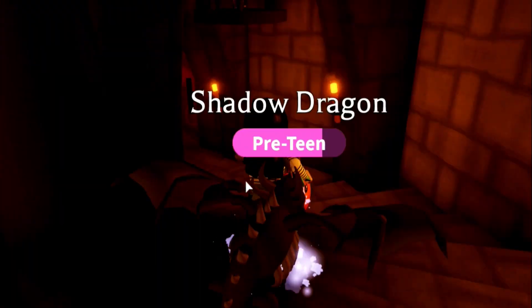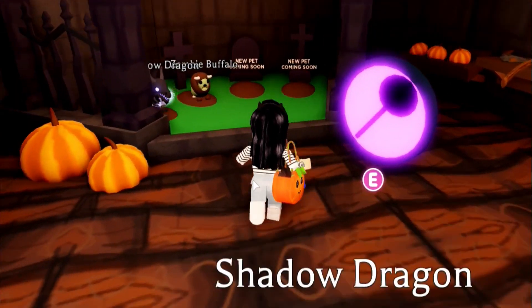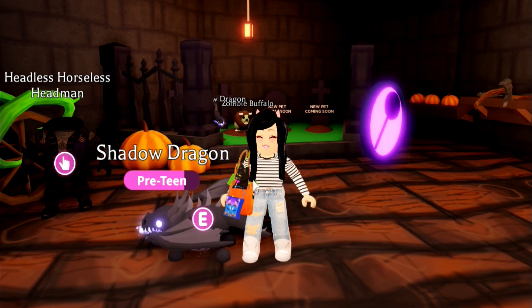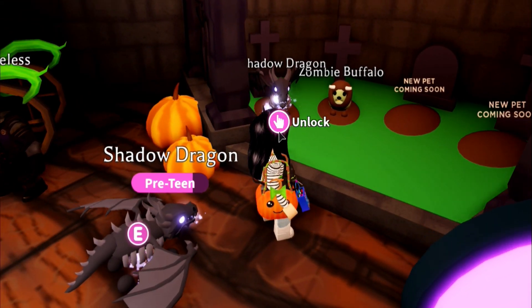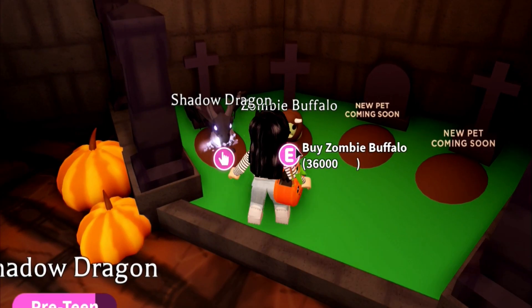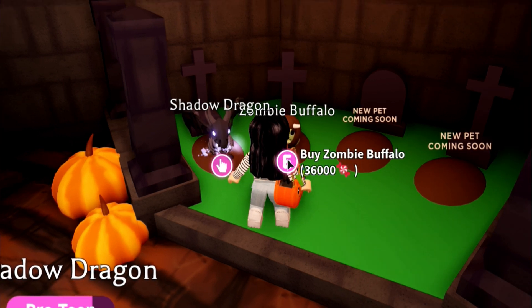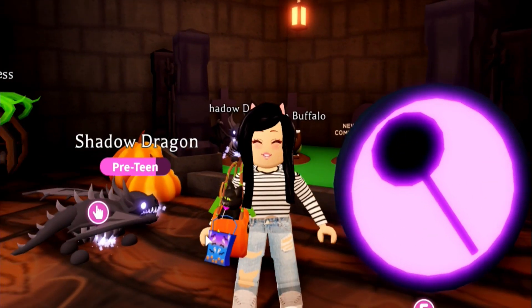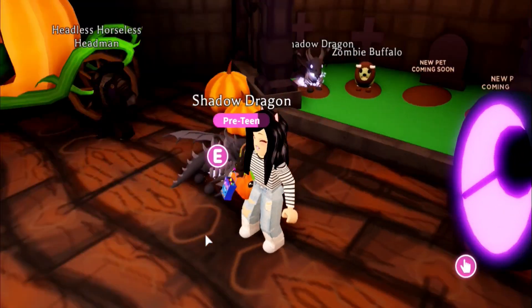You guys are definitely gonna want to get those tea emojis ready because we have a lot of really good information. As you guys know, last Friday we did get Part One of the update, which gave us the Shadow Dragon — only available through 1,000 Robux — and then we have the Zombie Buffalo. I thought it was a little expensive at 36,000 candies, but that is nothing. Wait until you hear about the two new pets we're getting.